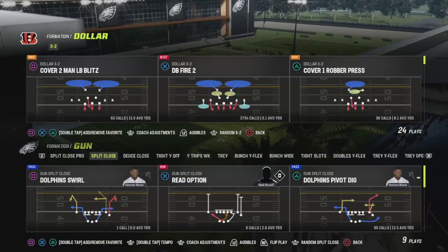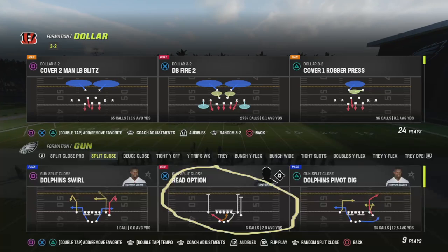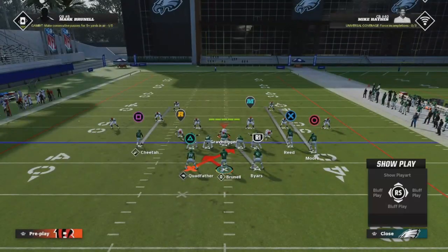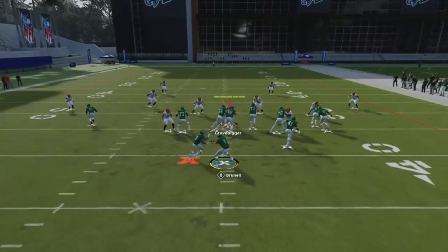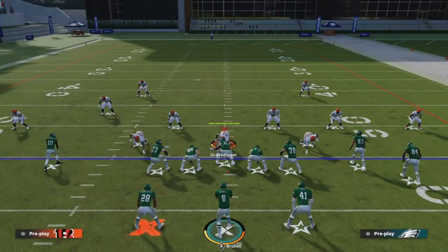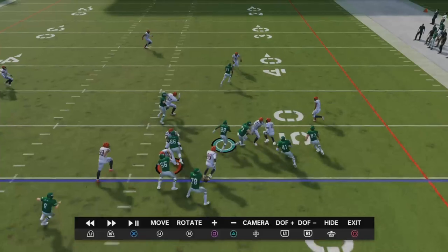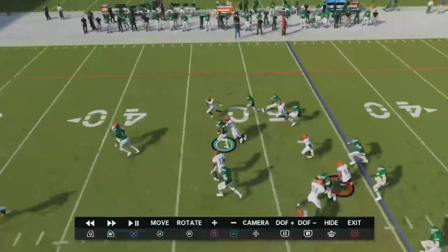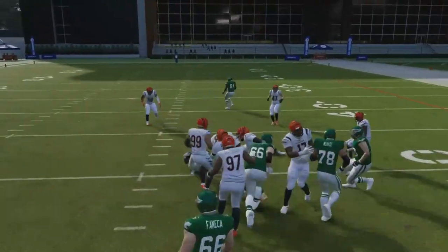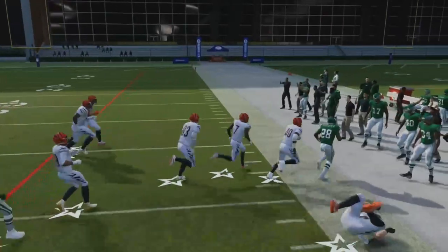For the run plays - this is thorough but we're going to cover a couple. This play works well with the Quad Father - it's kind of like an inside zone. We're calling a random 3-2. You don't even look at the read option icon - just hand it off to the running back. My first broken tackle there was ten yards in, which is perfect. Looking at the replay against dollar, the blocking is great and we get the broken tackle animation nine yards up - a dub for sure.